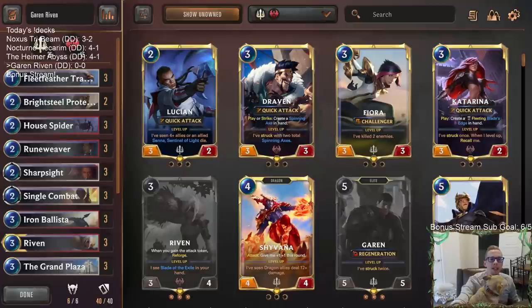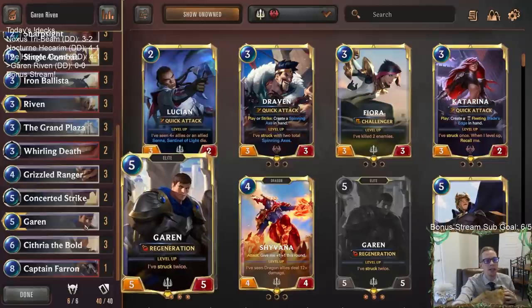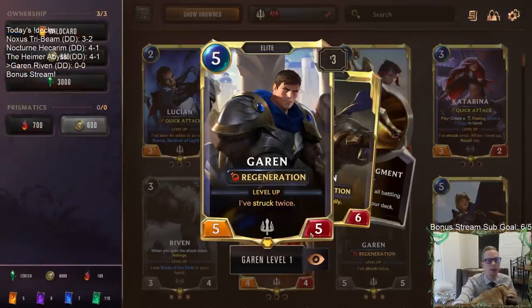Welcome everybody in Twitch chat and YouTube for some Garen Riven. We got another donation deck to try out this champion combination. We're going to be playing Grand Plaza whenever we play these mid-range Demacia decks — it just makes a lot of sense. With Garen, being able to give him Challenger allows it to be a really nice removal spell: a 6/6 Challenger with Regeneration.